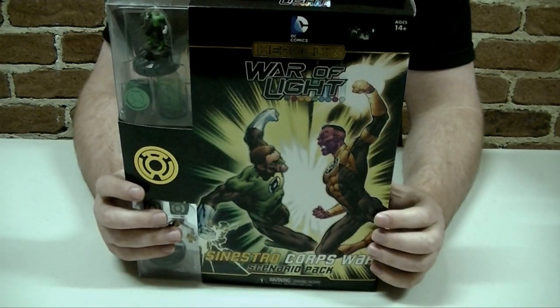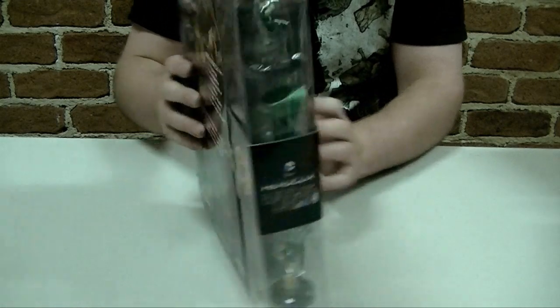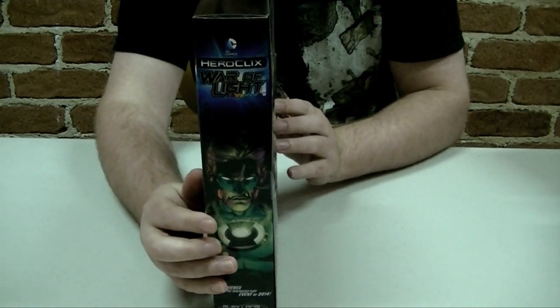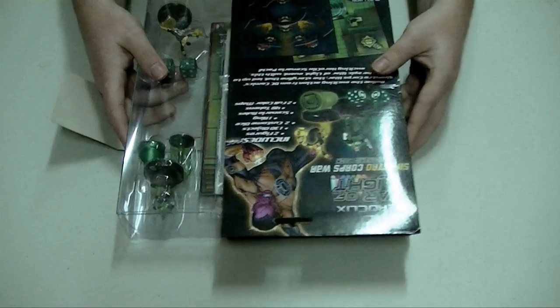On the front of the box you have Sinestro and Hal Jordan fighting, and you have the Sinestro Corps symbol. This side of the box isn't much to look at because it's see-through. On the back it just says the contents, and there's another picture of Sinestro. On this side it has the War of Light advertisement for the event.